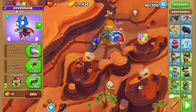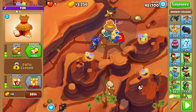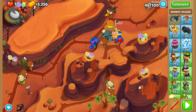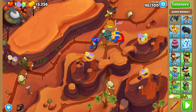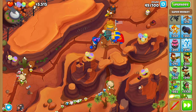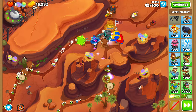Before round 49, upgrade your Super to a 002 Plasma Blast and get your village to Jungle Drums. The reason we waited on upgrading our Super until now is because he is our only source of reliable camo purple popping power — if you upgrade him to laser and plasma, he can't pop purples. So we need to keep him firing normal darts until all the camo purples are dead, and the last ones are on round 48. On round 49, just use a Rapid Shot when the ceramics come out.